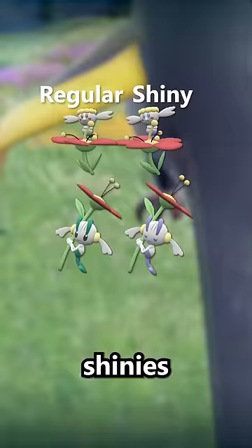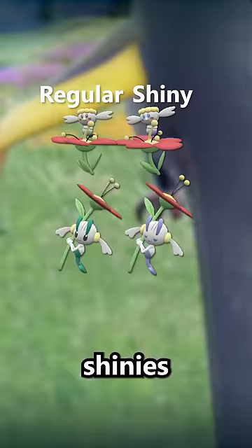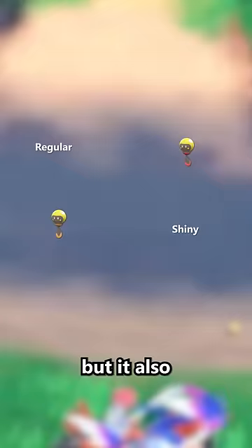Flabébé and Floette have noticeable shinies, but only on their bodies, not their more visible flowers. Because they're so small, it's very easy to miss if one is shiny, which is a shame since Florges looks great.